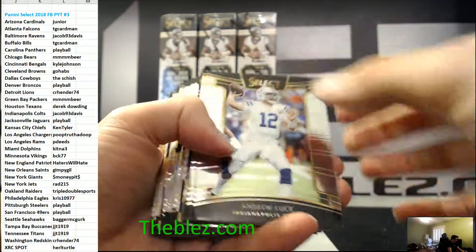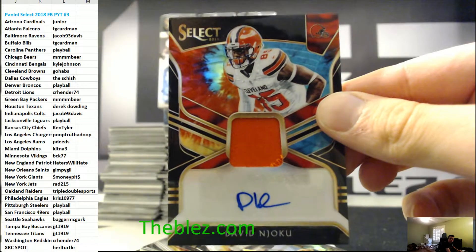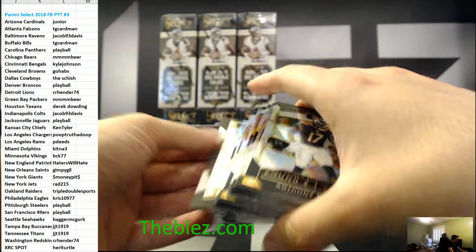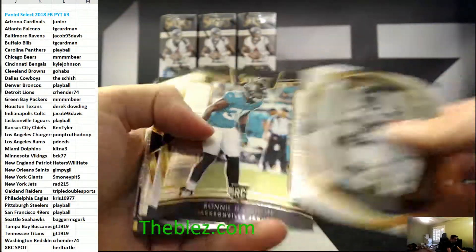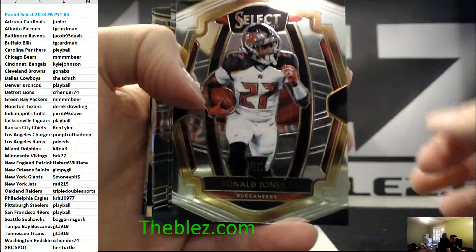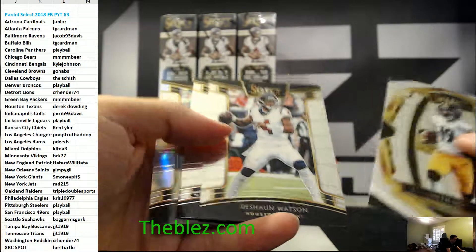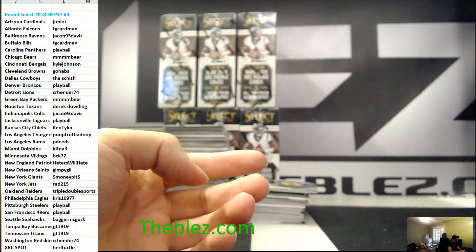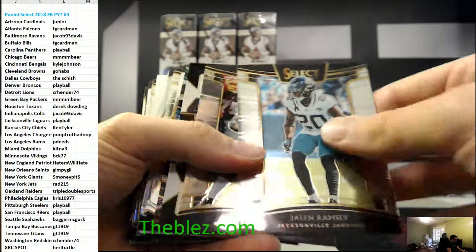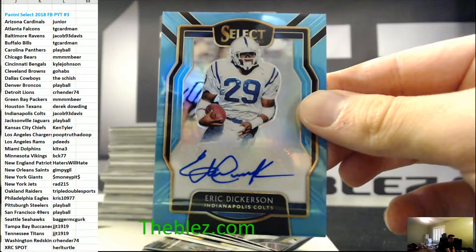Box 2. Rosen — why is this guy all over this product? Anthony Miller, Saquon Rookie, Mason Rudolph Silver. That's cool — Keishon to 49. Cool card. Esh Refractor. Kenny Young Refractor. Blue of Clay Matthews. Allen Rookie. To 10 for the Colts — Eric Dickerson. That's it for Jacob.